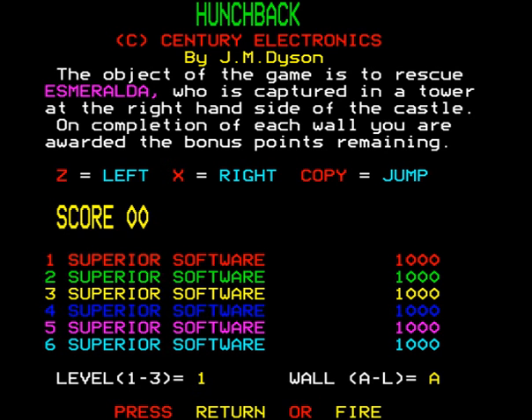So, Z is left, X is right, Copy is jump. Now, copy isn't a button that's on my keyboard, but copy has been replaced by the End key, which you can find nestled between the Home and Number Lock key on your keyboard, if you want to play along.